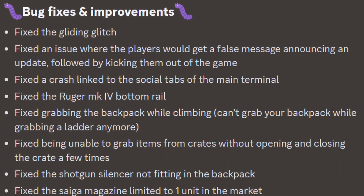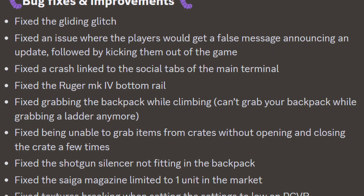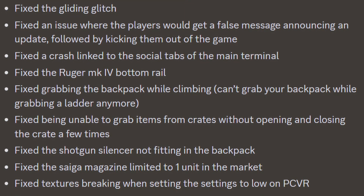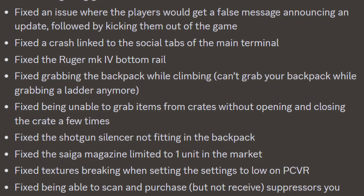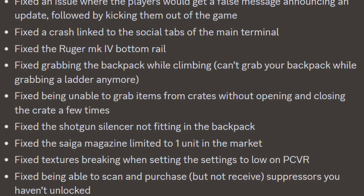They had some bug fixes and improvements: they fixed the gliding glitch, fixed an issue where players would get a false message announcing an update followed by kicking them out of the game, fixed a crash linked to social tabs of the main terminal, fixed the Ruger MK5 bottom rail — pretty sure that's 5 in Roman numerals — and fixed grabbing the backpack while climbing, so you can't grab your backpack while grabbing a ladder anymore.